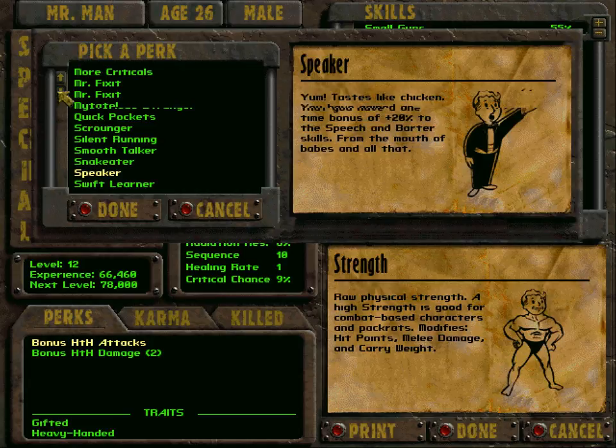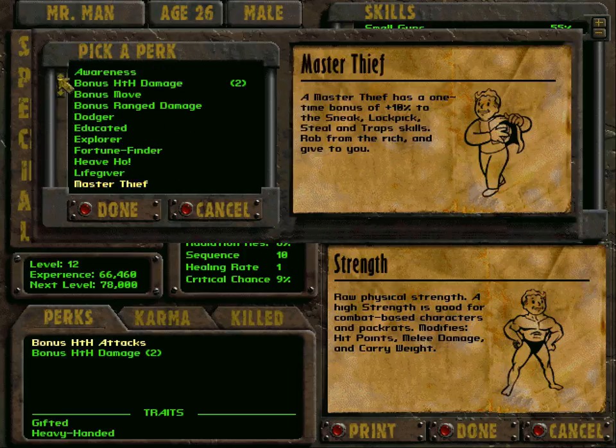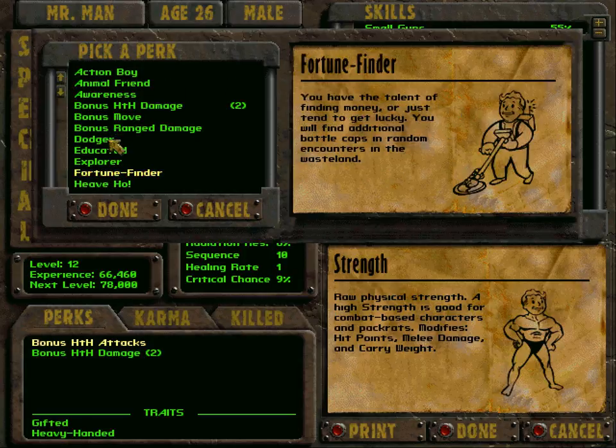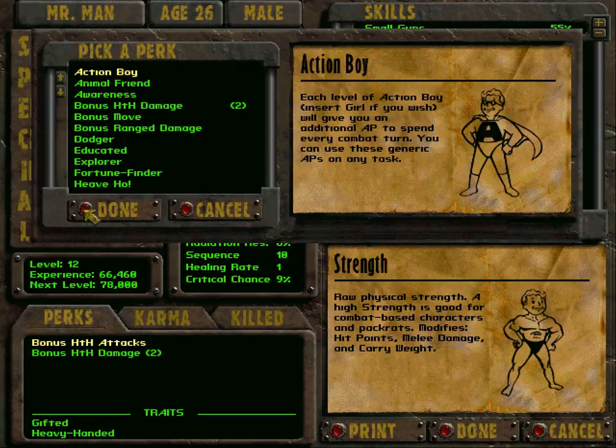Swift Learner gives a 20 percent immediate increase and two percent increase per level. I'm tempted to go with Bonus Move, however I think Action Boy would be more useful since I usually end up with one action point I can't use. So I'm going to go with Action Boy. Maybe not the best decision, but okay.